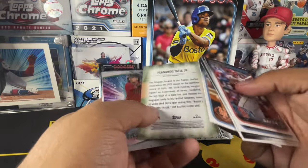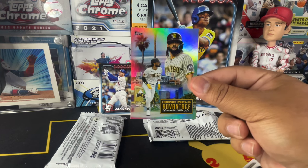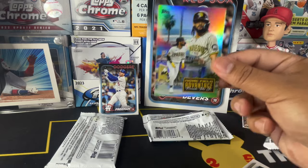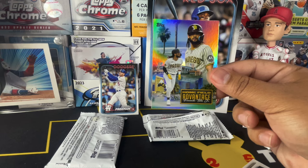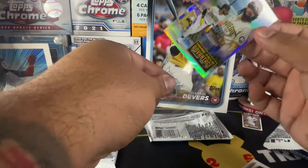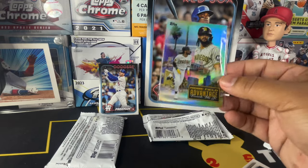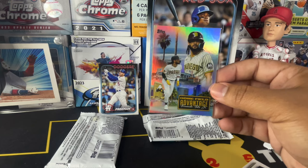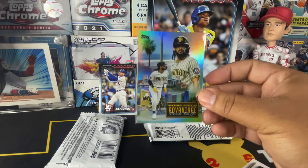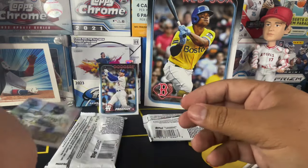We got a Fernando — oh my goodness! Yes! Some of you guys know this is my PC dude right here. I'm so excited because I had to sell a bunch of my cards to help fund some family stuff that's been going on, and I sold my Home Field Advantage Fernando Tatis to help with the funds our family needed. Man, I was so sad to see that card go, and it's just crazy how things come back full circle.